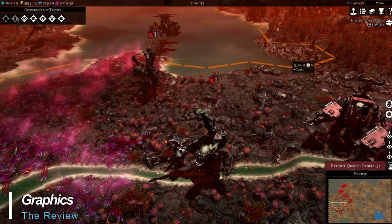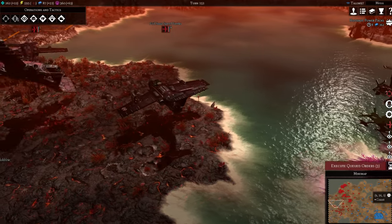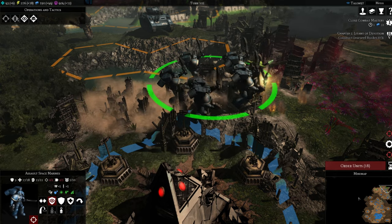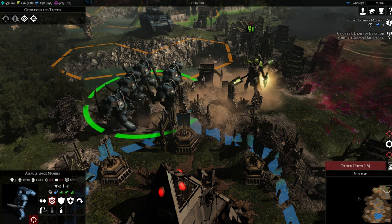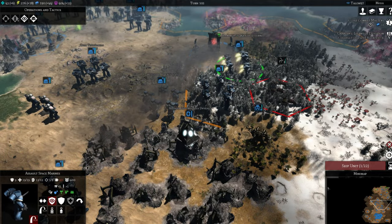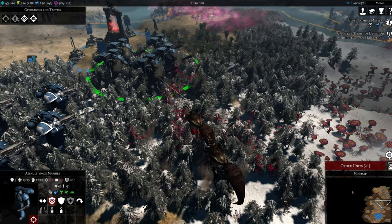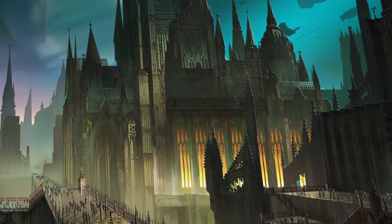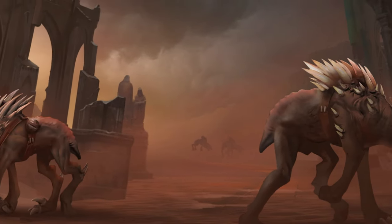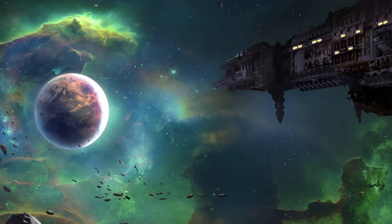Graphics are not necessarily where this game shines brightest; however, for what the game lacks in detail it makes up for with its clean, crisp models and nicely animated weather effects. The layout and presentation are also well put together and make the units feel like they're part of a tabletop experience, with units standing tall versus the terrain they occupy. Animations are also pretty good and, albeit simple, convey the actions of the units nicely. Cutscenes are non-existent outside of a few lightly animated images, but we're here for a more authentic Warhammer 40,000 strategy gaming experience, so I'm okay with a slightly subdued graphical palette.